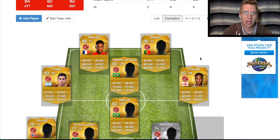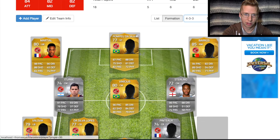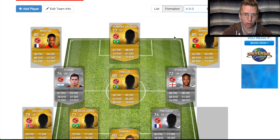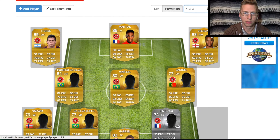So you have your guys set, but maybe you're thinking: I need to change this up. I'm going to go with the 4-3-3. It's going to flip on the fly and show you — it's going to change your guys around. Obviously you're going to want to move some positions here and see where your guys are going to fit best. Let's put Sterling there.